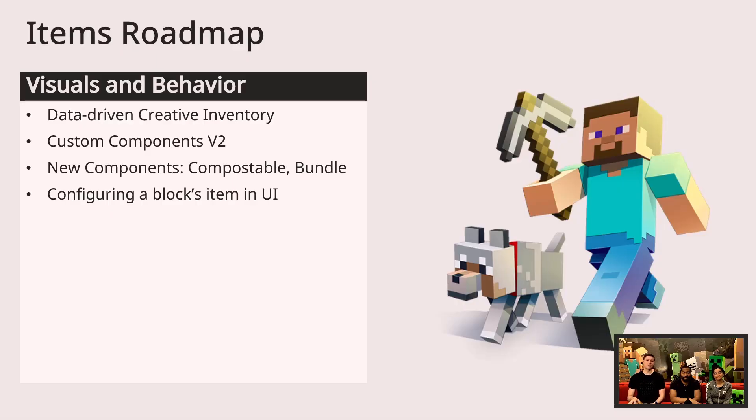A lot of the things we're going to be working on is mainly based on the visuals and behavior. A lot of things we're talking about today are kind of a little further ahead, but also what's already available today. The first thing is the Data-Driven Creative Inventory — you can now categorize your different creative items. For example, if you want to make your own custom pickaxe, you can now put it inside the specific pickaxe category. Also, Custom Components V2 is now available for items.